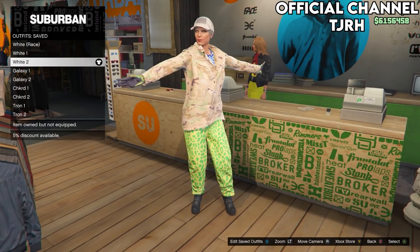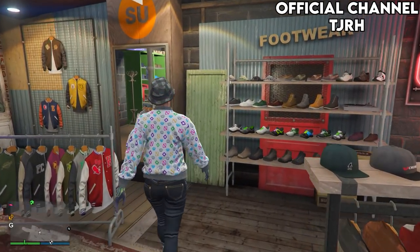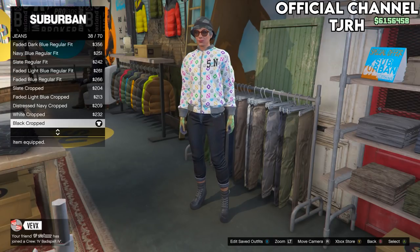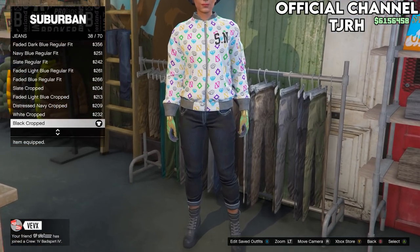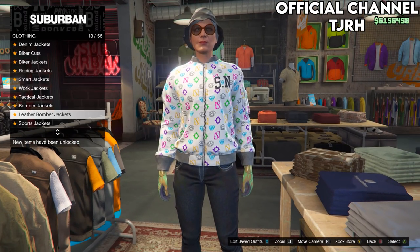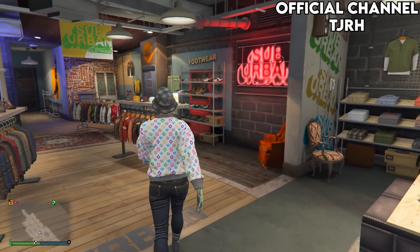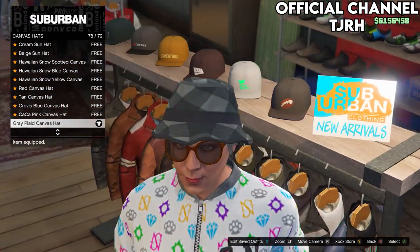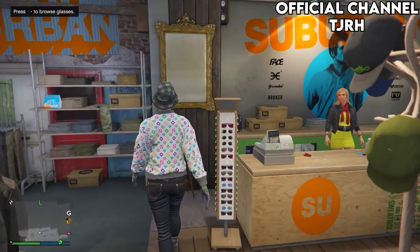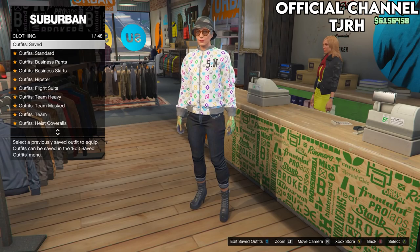For the galaxy outfit, which consists of two different outfits on the female — for the first one, keep the gloves and shoes the same and go to the pants section. On this menu go onto jeans and equip the black crop jeans. Then go to the top section and go down to leather bomber jackets and equip number 7. Go to the hat section, go onto canvas hats and equip number 78 — this is for the checkered hat. If you also want the checkered glasses, go to the glasses section and on casual glasses equip number 22. Save this outfit to slot 5 and name it 'galaxy one'.